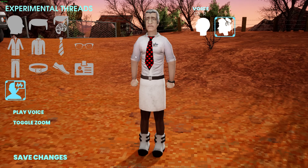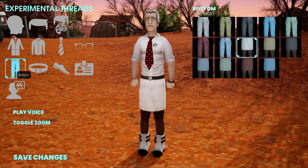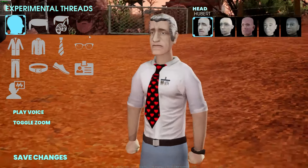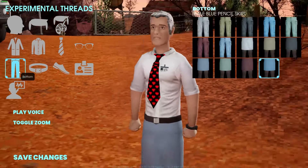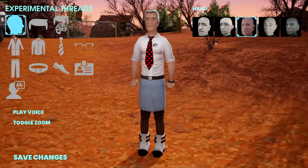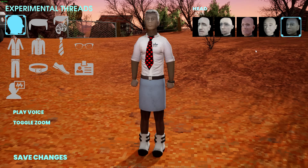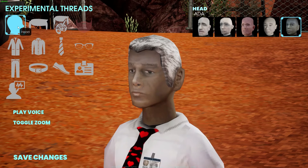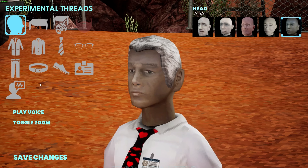I'm gonna talk about the elephant in the room here — the color of the legs. I don't know what's going on there. I imagined it was like part of the head choice, but I had a look and it doesn't seem to change. So it's probably a bug, or they're all wearing stockings or something like that. I just thought I would address that before finishing this video up.